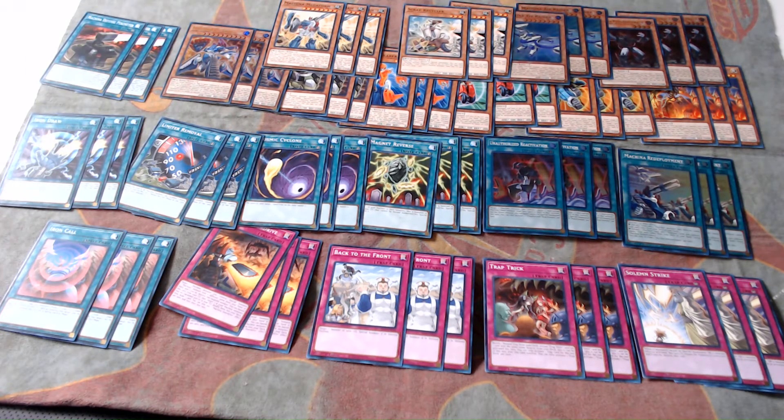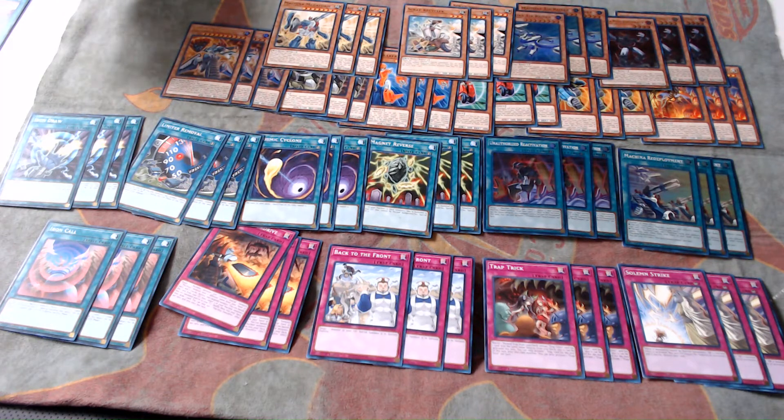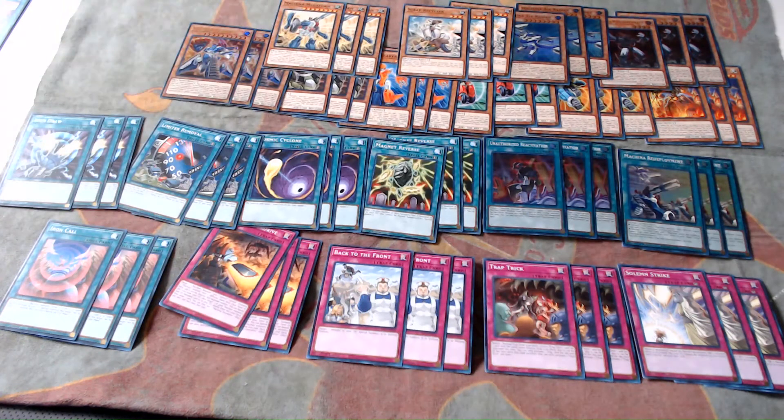I went through and opened up all the decks and pulled out all the cards I was considering playing, putting all copies on the table in front of us to work through the deck. Defense Perimeter is getting cut straight away. The next thing we have to decide is whether we want to be a going first or going second deck. If going second, we could play Limiter Removals and Jizukiros and try to OTK with Magnet Reverse and Iron Call. But I don't think that's powerful enough, especially with no extra deck. So we really need to focus on going first and setting up with Citadel as well as some protection for it.